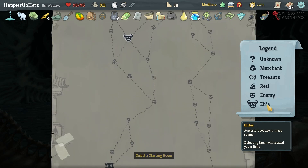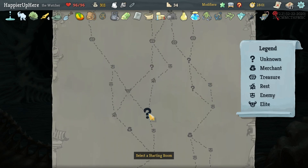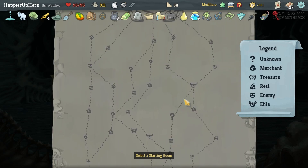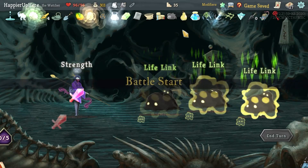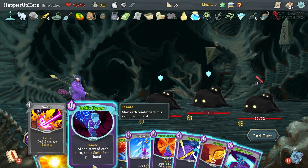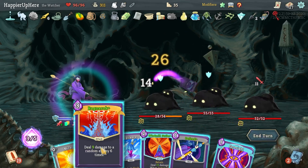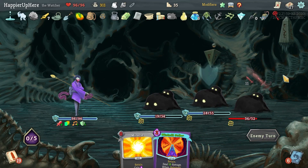Two lead paths — on the left I get three to four question marks before a junction, then two or one plus a shop; on the right just one. I'll maximize question mark rooms even if that means skipping a shop — although with Courier I might decide to go for a shop instead. Let's do Strike, Follow-Up, Ragnarok. Getting Omniscience to double-play Ragnarok with double damage is going to be huge. My final boss is Time Eater — I'll try to use Pendib appropriately.